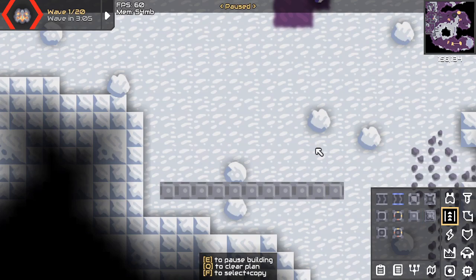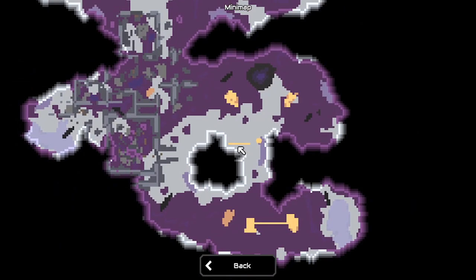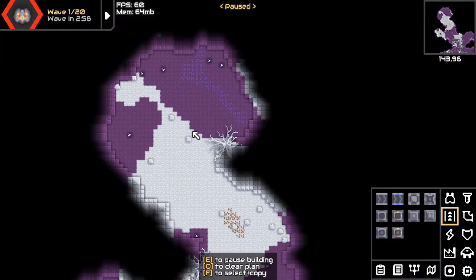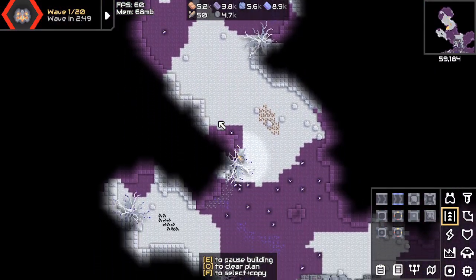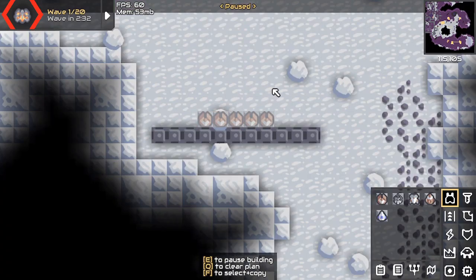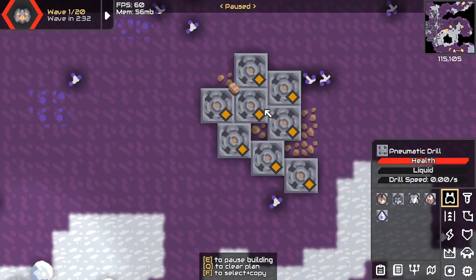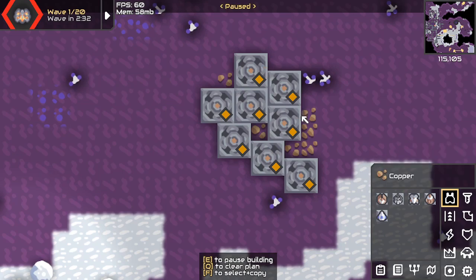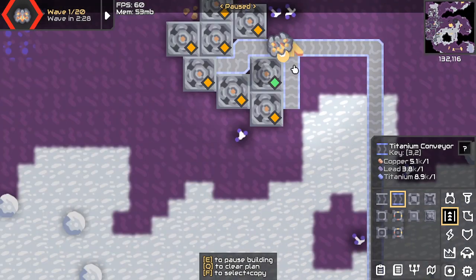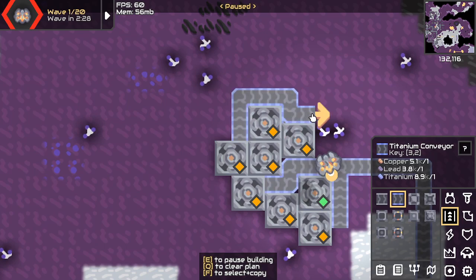Let's put the first group over here, and then we're going to have another group over here, because there are only two ways the enemies could go — right here and right here. Is this another enemy spawn up here? No, looks like it is not. Second group over here. Okay, now let's just start with this — we don't need to put in a lot right now. This drill is not going to be able to connect to anything, so I think we can just do this. We need to add an overflow gate so the excess copper will go to the core so we'll have more resources.